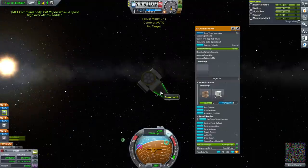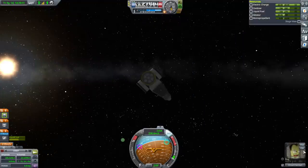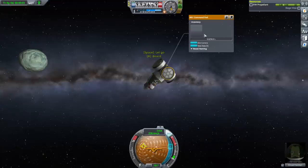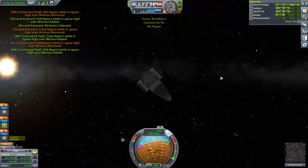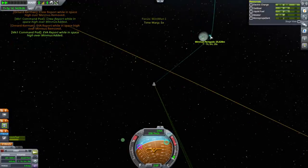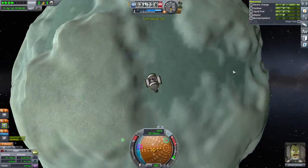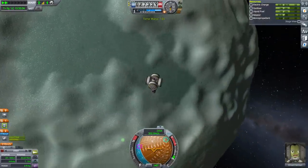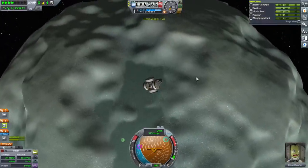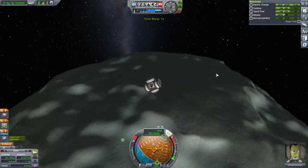We need to do a crew report as well. We might as well grab that crew report data. Alright, onward — will we find the source of all mint ice cream? Who can say? Alright, making orbit.